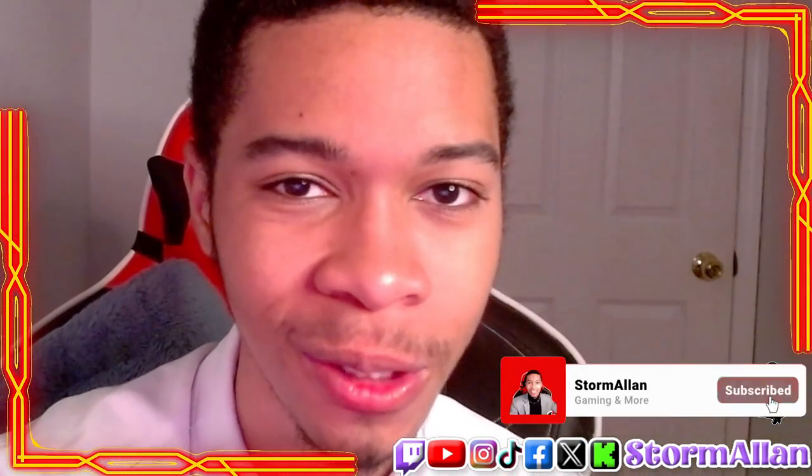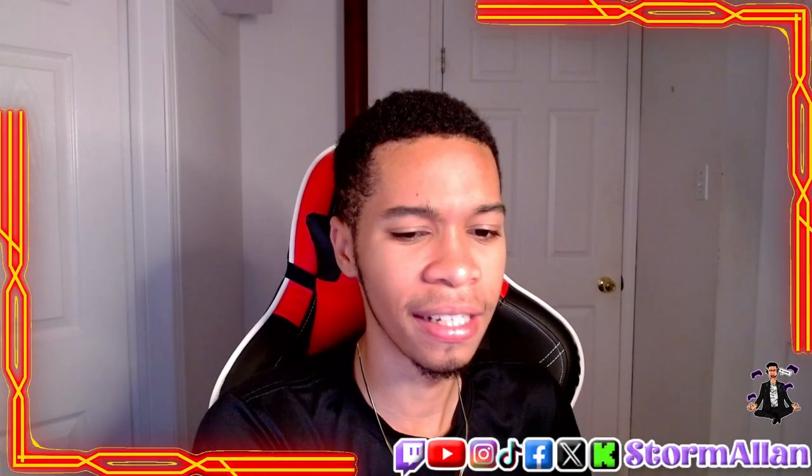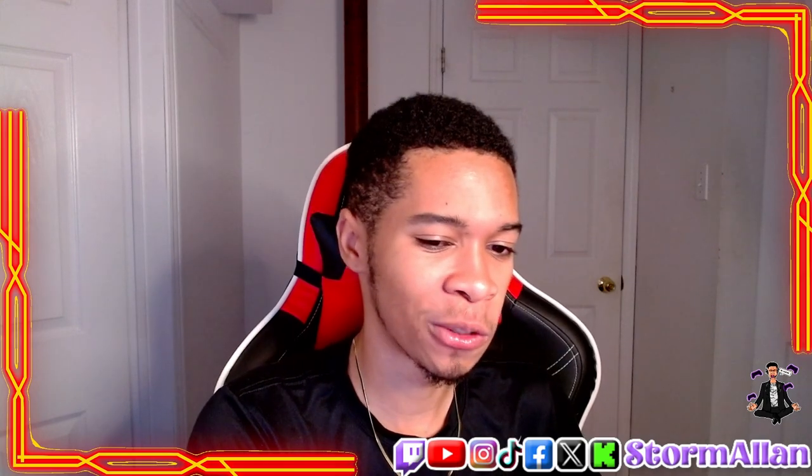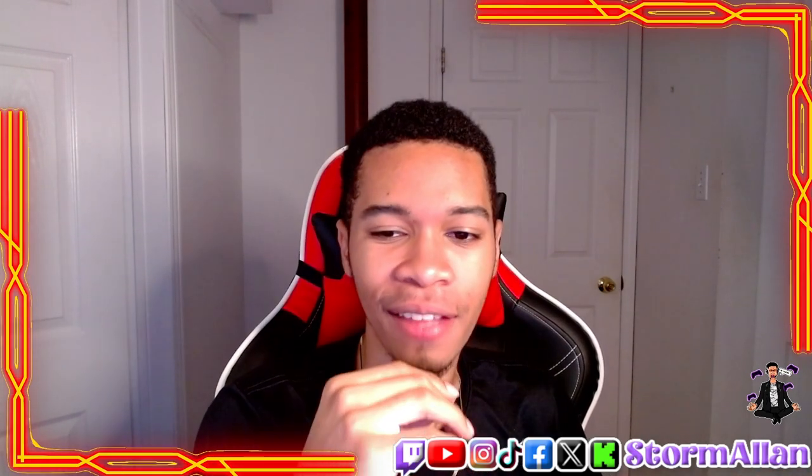At number three we have the Brawl Pass exclusive Jellyfish skin. This is the best color combination out of all of them. I'm glad they included this in the Brawl Pass and not the Brawl Pass Plus, because this is the best looking version. Realistic skin colors, the blue looks great, the golden star represents Sandy's star on his head while he's asleep, and the accents just work. When he uses his ability and his attack it just looks magnificent.